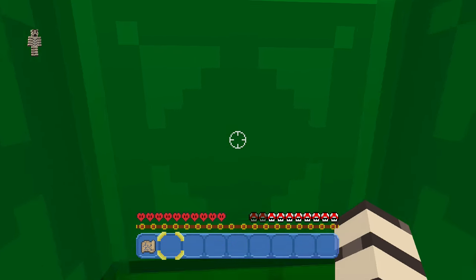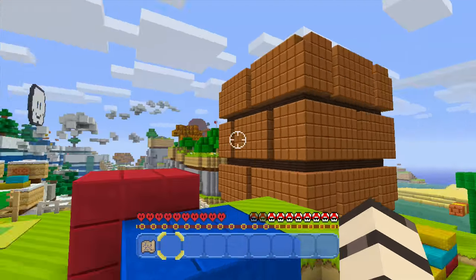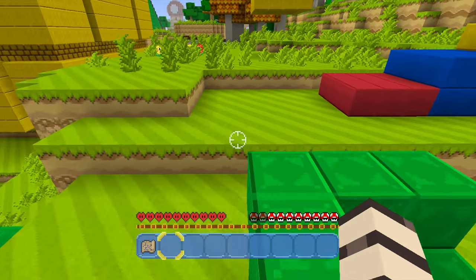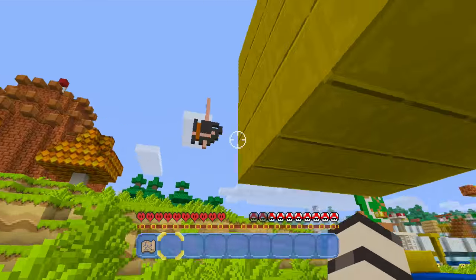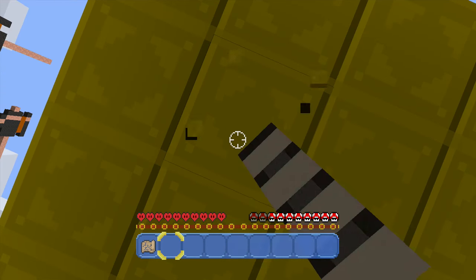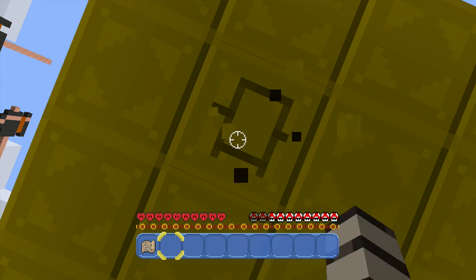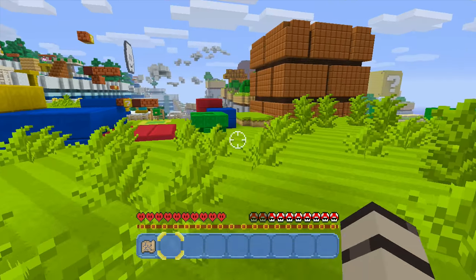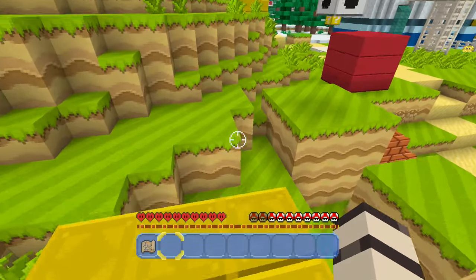It looks like there are some hammer bros up here. This is so cool — that's like a normal coin brick, and then there's another question mark block. Is there anything inside of these? Is this supposed to be a coin? I'm going to be able to break this it looks like. I wonder if there's anything inside — maybe like hidden stuff. Not looking like it. I had to check, I had to be sure. I love this music.